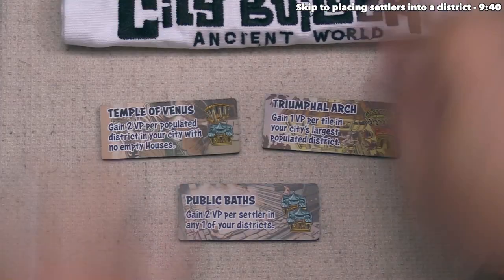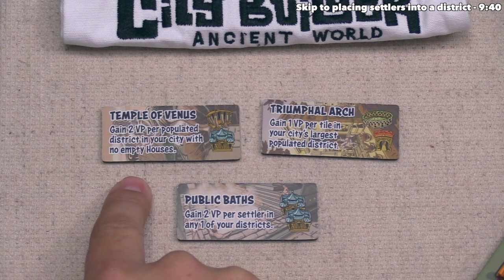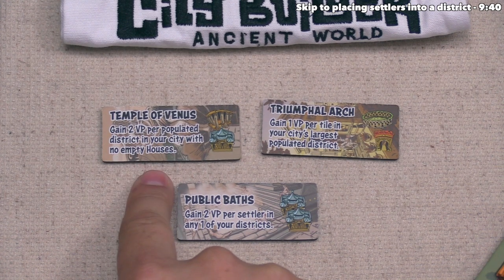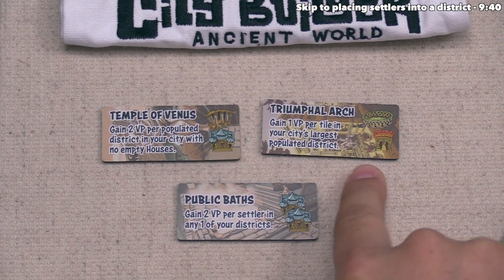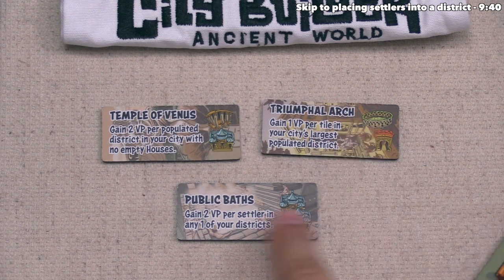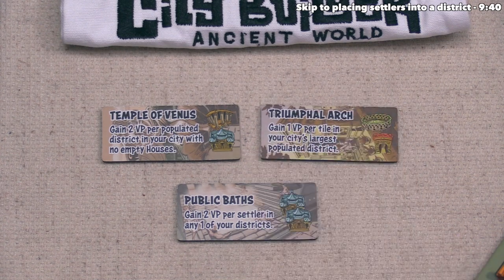Let's look at all three monuments currently available. The Temple of Venus gives two victory points per populated district in your city with no empty houses. The Triumphal Arch is worth one point per tile in your city's largest populated district. The Public Baths give two victory points per settler in any one of your districts. All three have to do with settlers, which we'll be discussing very soon.